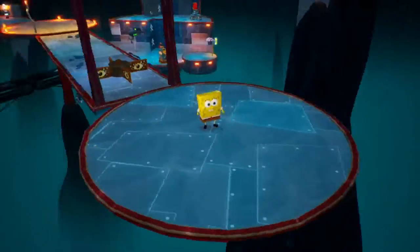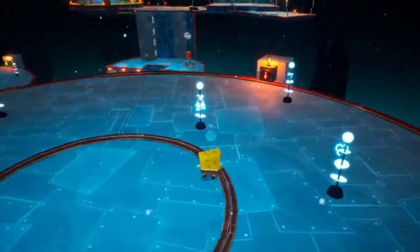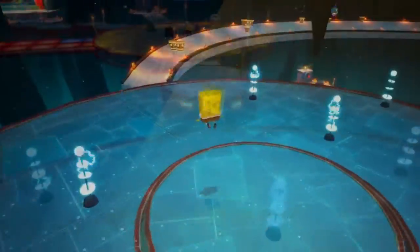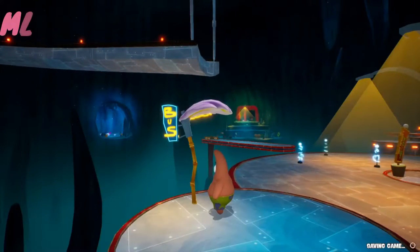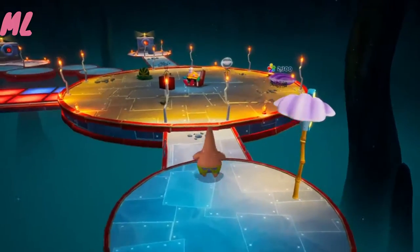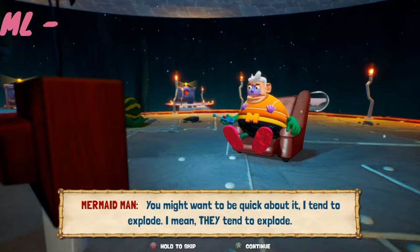Take the slide down, and that will allow you to do the next little puzzle challenge as Patrick. Once you have made it to the bottom of the slide and you are back on the main circling platform, there's a bus stop to the right where you want to switch to Patrick. Now talk to Merman Man — he will tell you that he needs your help fixing his TV. What you need to do is take the melon next to Merman Man and hit the three buttons.